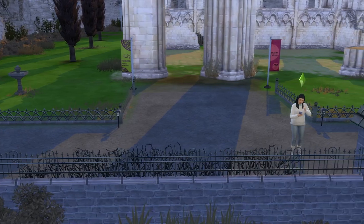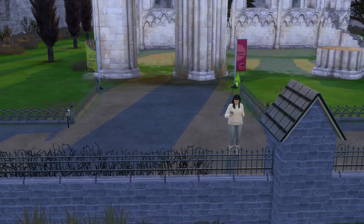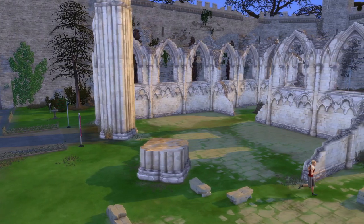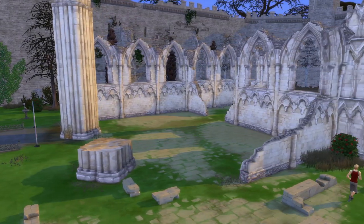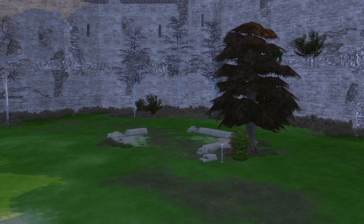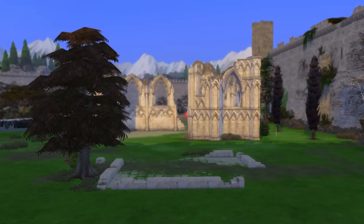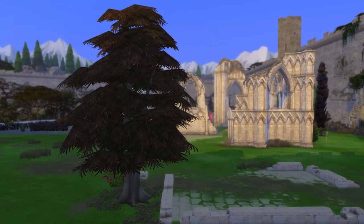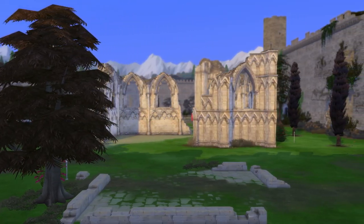Before we begin, just know that while Sims do autonomously visit the Ancient Ruins, for the most part they will stick to the main roads, meaning that whatever you decide to do with the Ancient Ruins lot, it's a rather private area. That being said, random Sims can still pop up. And with that, let's get started.